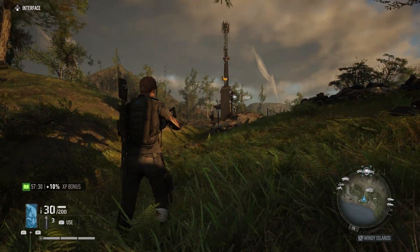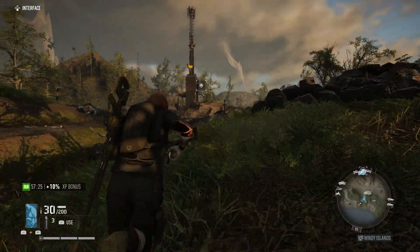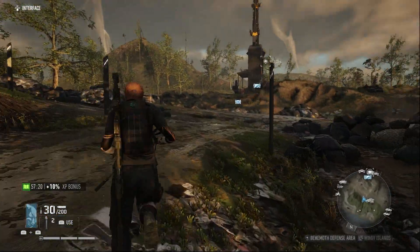Using the Panther class makes this very easy. All you need to do is use the cloaking spray — spray this on yourself and the Behemoth isn't going to take notice of you. So you can just run in, grab your skill points, grab your attachment and get out.